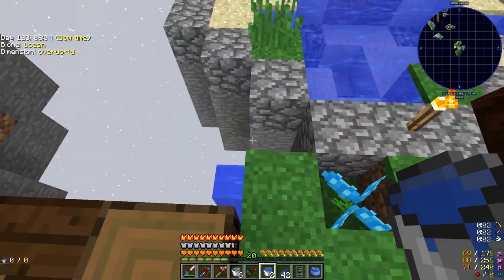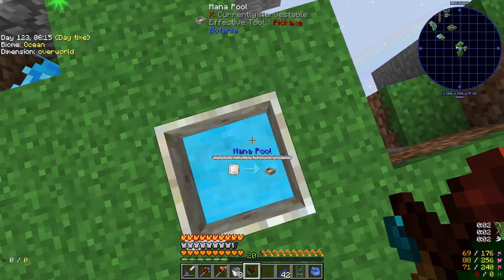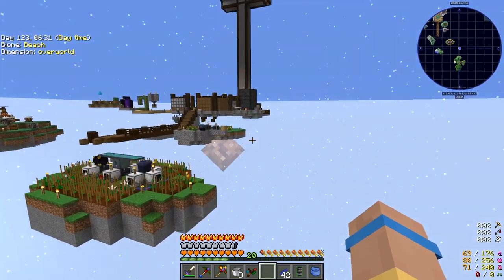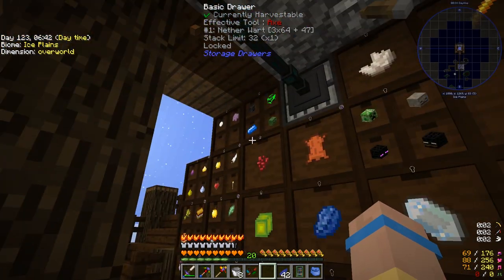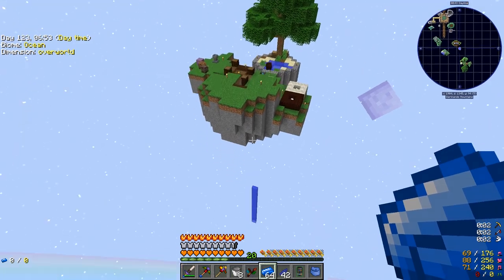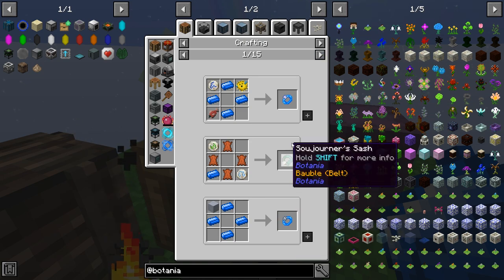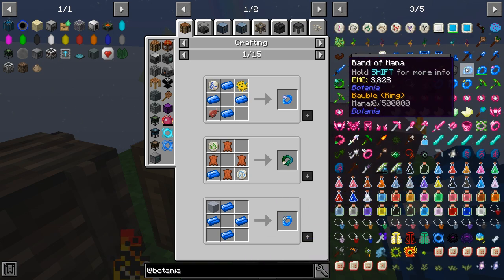I kind of realized after a minute or two that it's probably waiting till it fills up a certain amount and then it's going to spread what it can. This is what mana looks like inside the pool — we can just drop in all of these black lotus and you can see it fill up super quickly, so that's pretty cool. We should probably pick up some of the mana steel we've been getting from the mob farm. This stuff isn't hard to make — we just drop in a piece of iron inside the mana pool and then it turns into this stuff. With this, we should be able to make a ring.